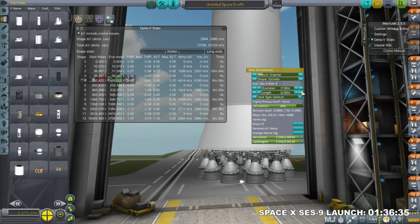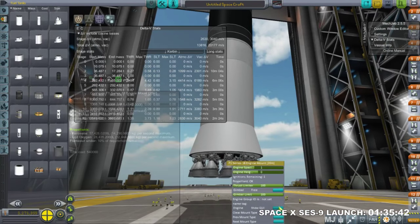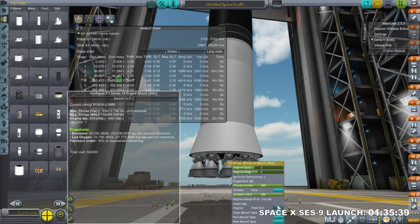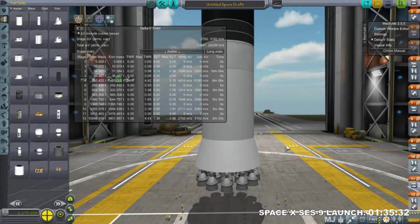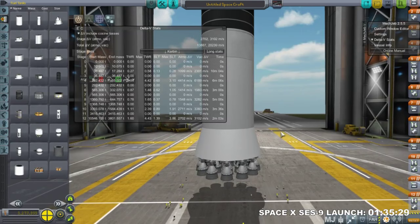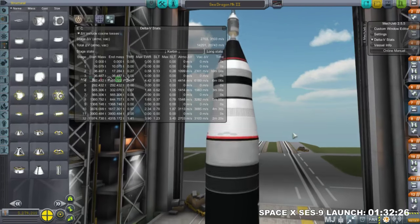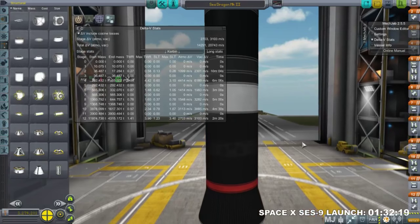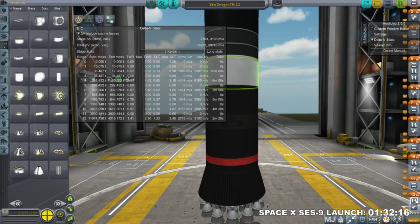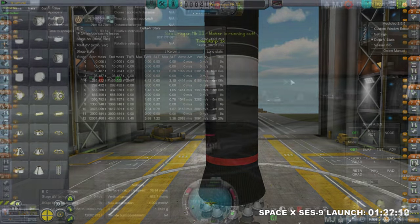The base stage is 18 F-1As. The beautiful thing about this with the SSTU pack in Realism Overhaul is that this is just one part, so we're going to have minimal lag on this stage — if we had to have 18 separate engines the lag would have been horrendous. That gives us a rocket with a total mass of just a little bit over 12,000 tons. Rearranging the stages a bit gets us to 12,001 tons, and it pretty neatly gets us into orbit on three stages.